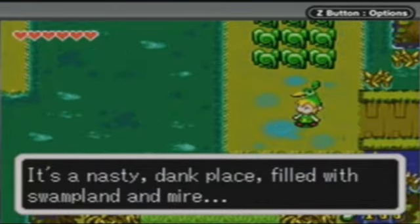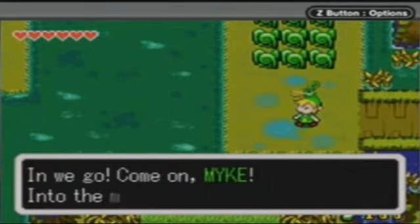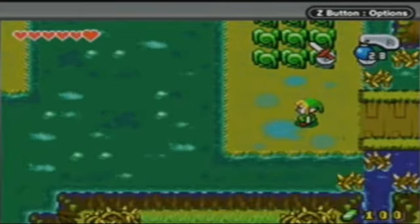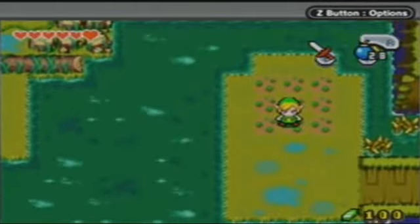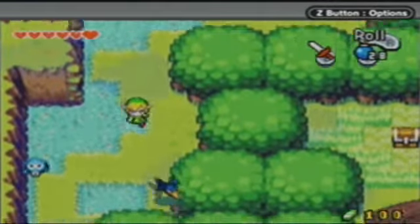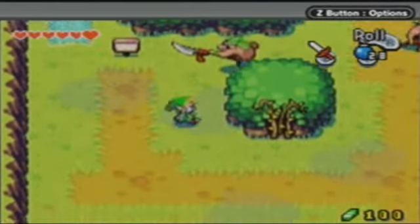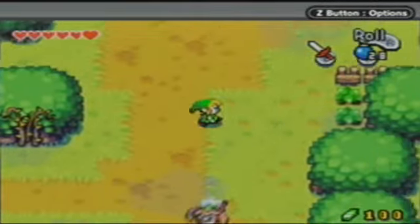So this is pretty much a swamp area — your standard swamp area. I'm trying to think of Zelda games that have swamps. I know that Majora's Mask has a swamp in it. At first I was thinking most Zelda games have swamps, but really they don't. A Link to the Past has one, Ocarina of Time doesn't really have one, Wind Waker doesn't seem to have one. So you don't see swamp areas that much in Zelda games, now that I think about it.